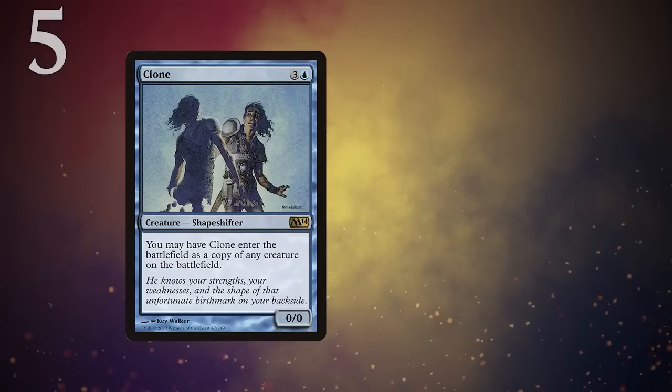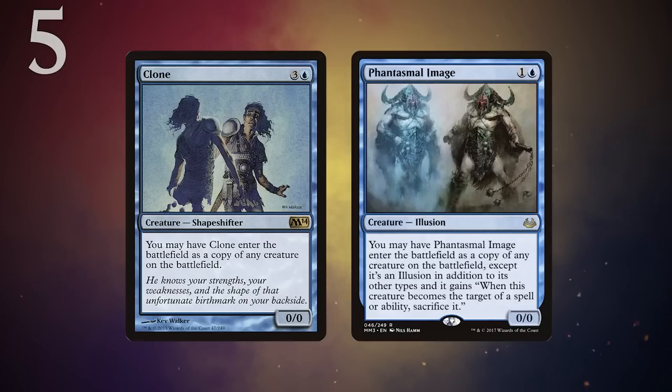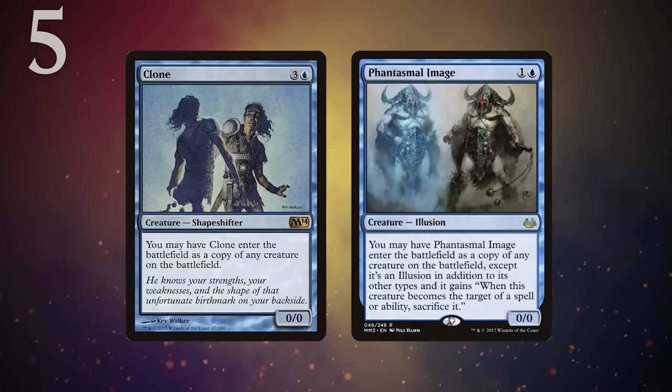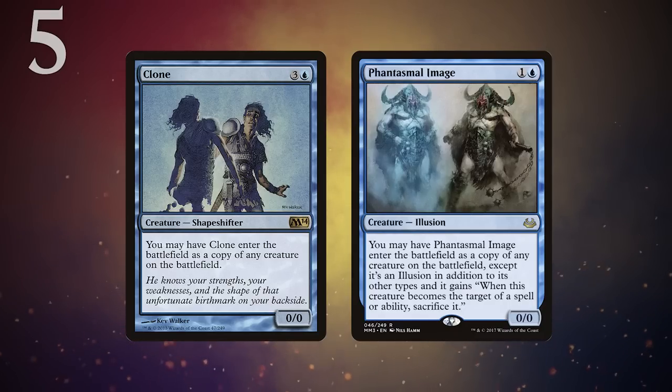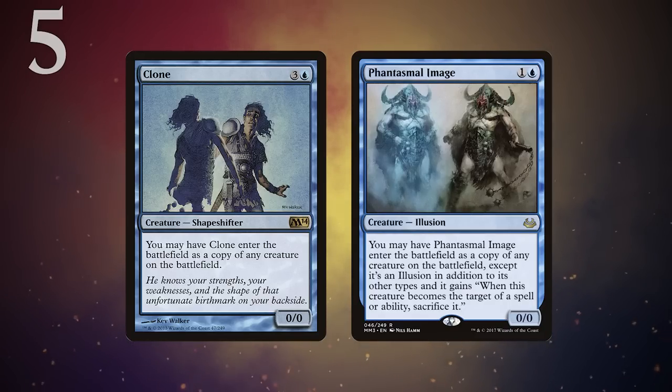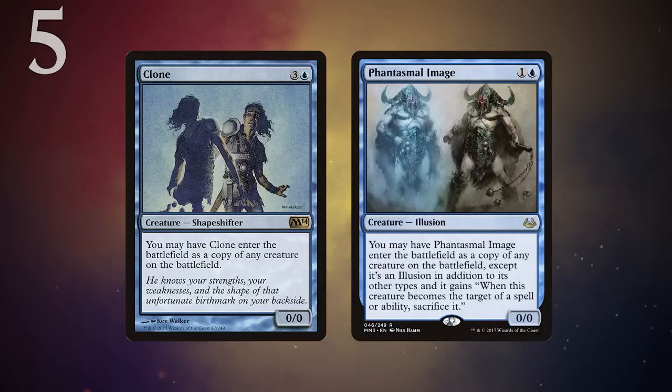In at number 5, I'm going to put clones — specifically Phantasmal Image. What better way to utilize your tutor than to immediately tutor for another tutor with your tutor? Recruiter looks for power 2 or less, so anything with a power of 0 in your deck is fetchable. This means you can grab a clone itself, or more likely in Modern, a singleton silver bullet Phantasmal Image. This lets you go again with Recruiter, widening your board, or copying another vital piece in play — whether that be a mana dork, an anthem effect on a body, or something scary your opponent has played.